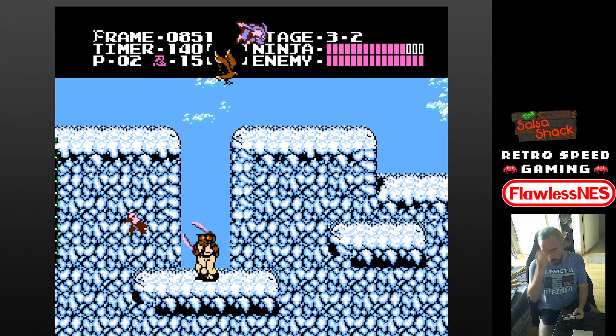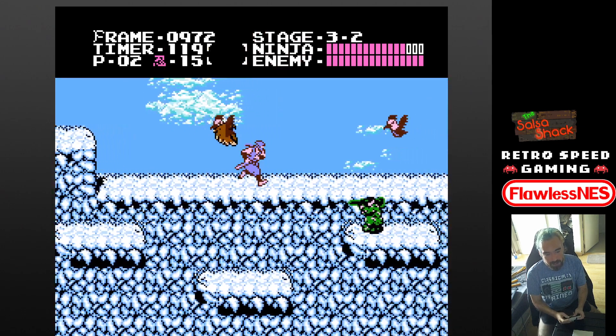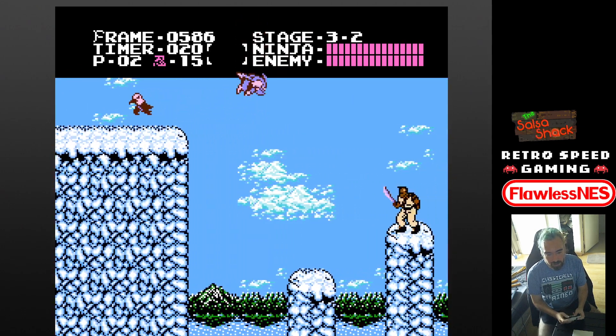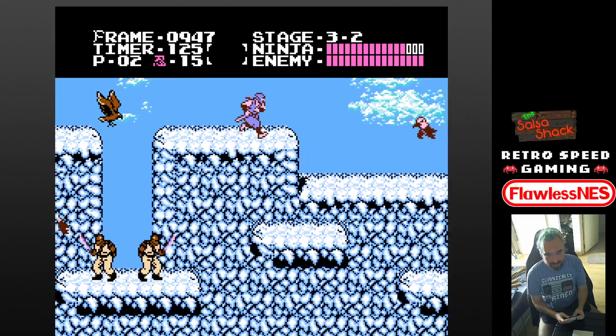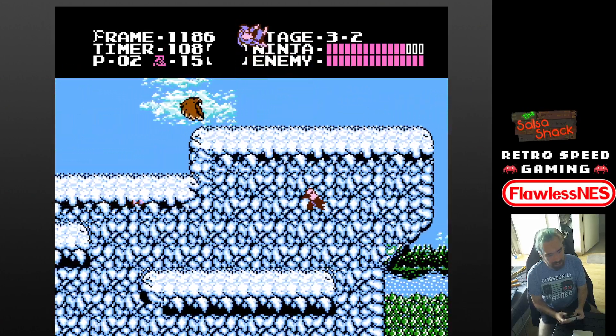Here is one extra thing. Minus — I saw him doing this, and I was not aware that this works — that you can jump here at the edge and then continue. If you don't want to do those jumps, you can minimize the one. You jump here at the edge, kill that one, and then the rest is the same.